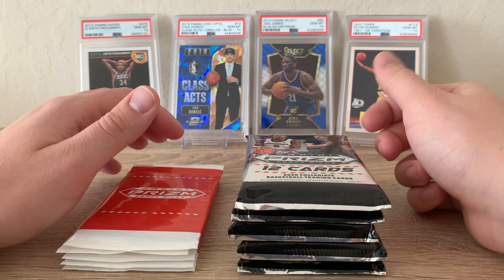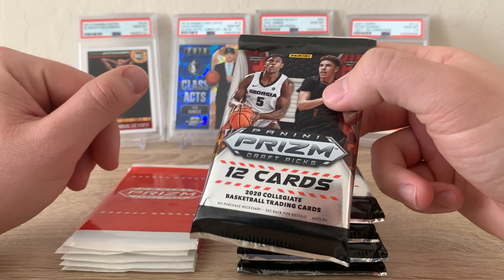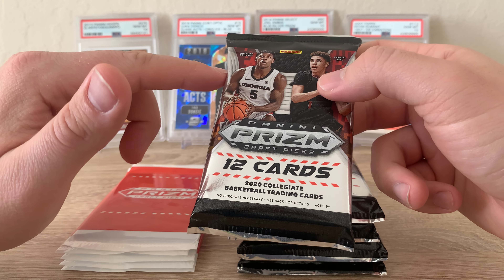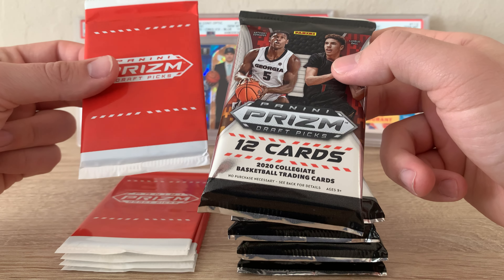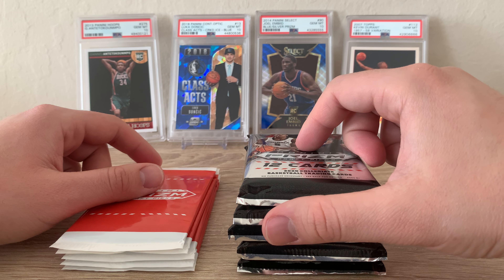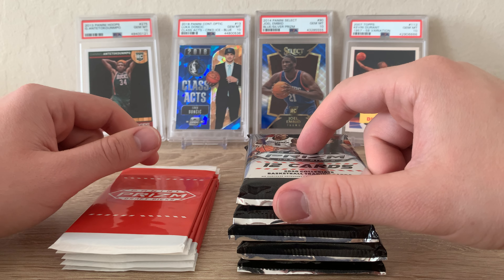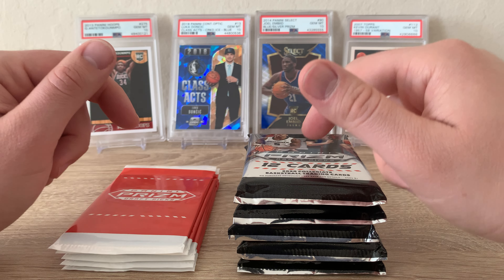Hey guys, thanks for tuning into the video. Today we're going to be ripping five of these 2020 Draft Pick Prizm cello packs. This main pack has 12 cards and you get a bonus three-card pack full of red, white, and blue parallels with each one. You can pick these up at your local Target if you're lucky enough to find them for about 10 bucks, otherwise they're about 12 to 13 on eBay.